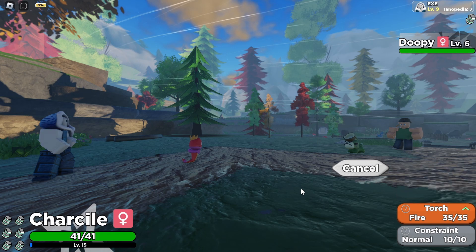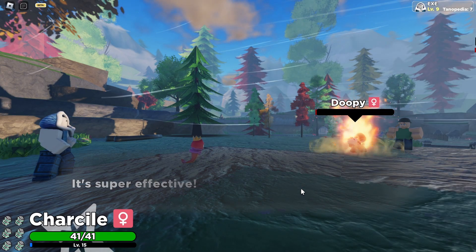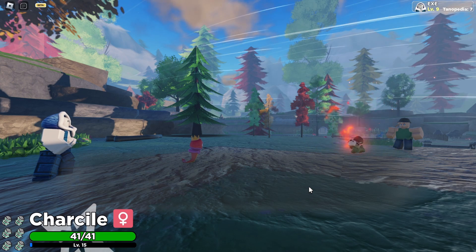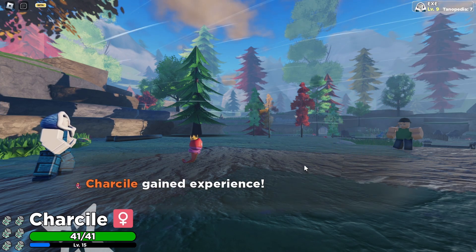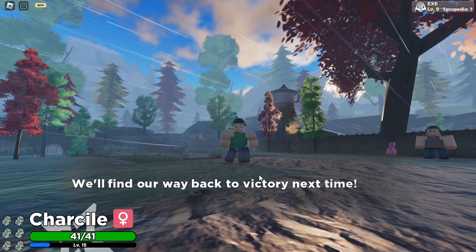Let's go ahead and use my attack — my Storches — and it should die. There you go, easy peasy. That's how easy it is. Once you've defeated that, you should be able to get 82 experience points.